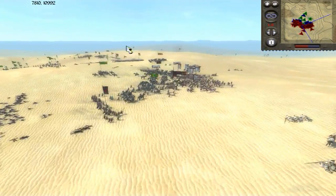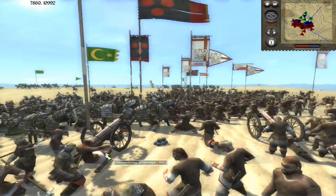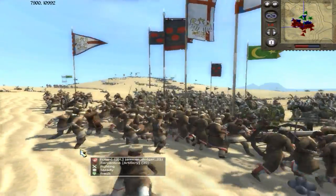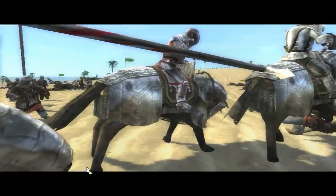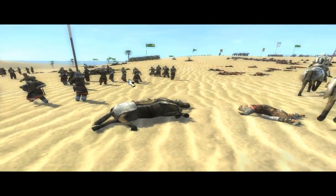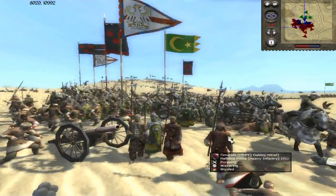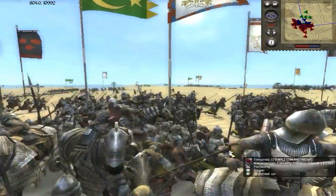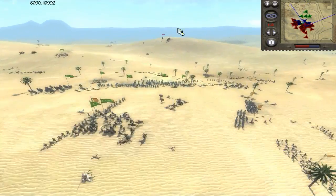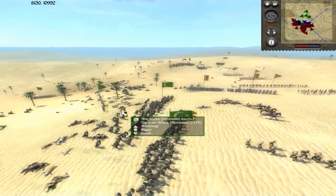We finally pushed through to the artillery, which is immediately being defended by peasants — should be an easy win for us. Such an interesting mix of technology: Naftun throwers, cannons, but heavy cavalry all going on at the same time. We are going to be the victors on this front. The Moors are still alive, but Pixelated Apollo has been doing a good job of keeping them at bay, and now he's going to charge forward with the Saracen militia.